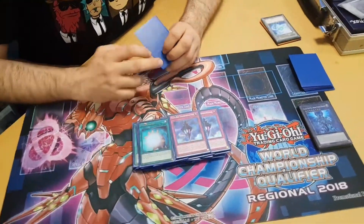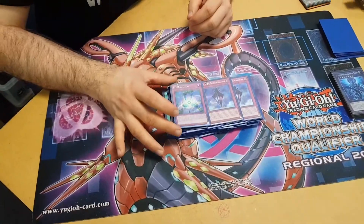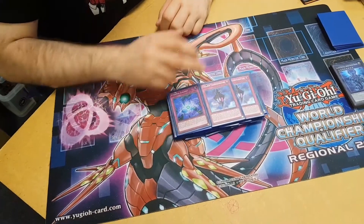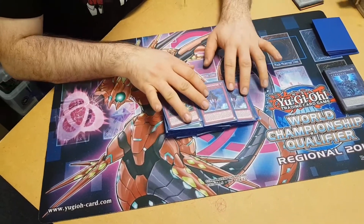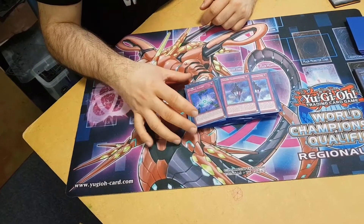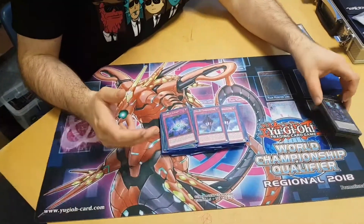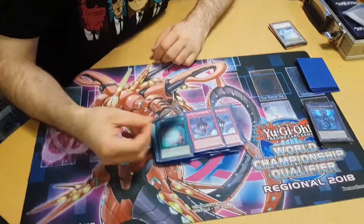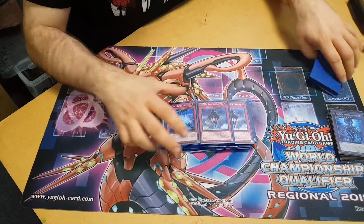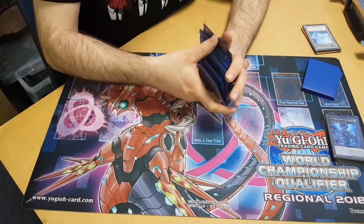There are three traps in the deck, though they can be taken out easily. Two Tachyon Transmigration and one Eternal Galaxy. These three are just fun gimmick techs I wanted to try out. Tachyon Transmigration — being able to negate everything in the chain link for just having a Galaxy XYZ in play — is just ridiculous. Eternal Galaxy is a fun gimmick card that combos with one of the XYZs in the extra deck. Those can be taken out easily for Called by the Grave or Ash Blossom.